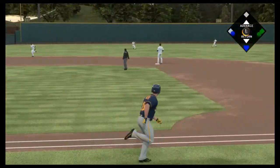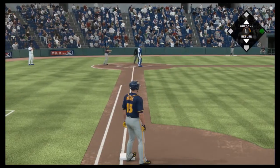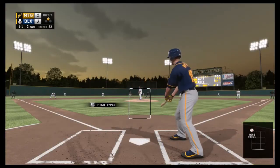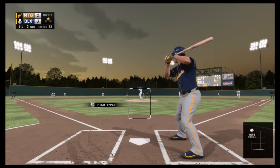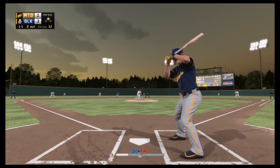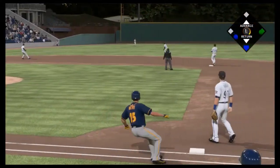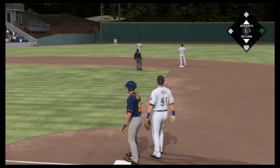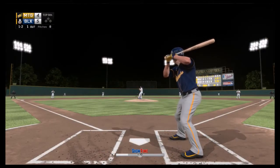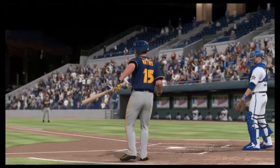Game three, top of the third, man on second — that's gonna get through the hole. Is he coming home? Yes he is. Good throw, just a little late, and we take a 1-0 lead courtesy of an RBI single. Top five they are up 3-1; one-one count, two out, same scenario — man on second, same result. Ball over the third baseman's glove, easily gets the run in, no throw home. Two RBIs.